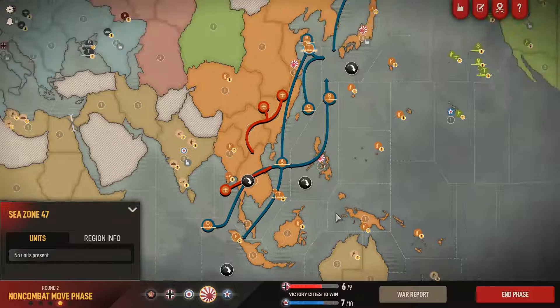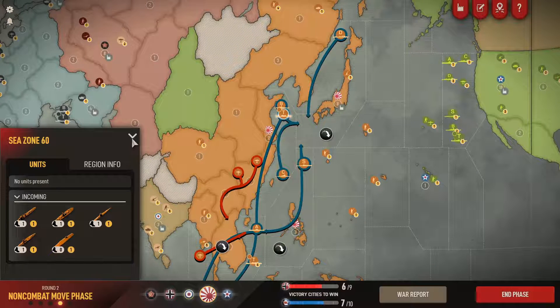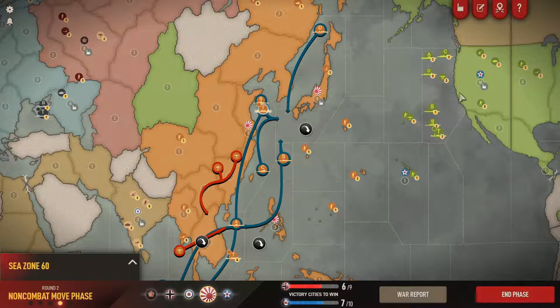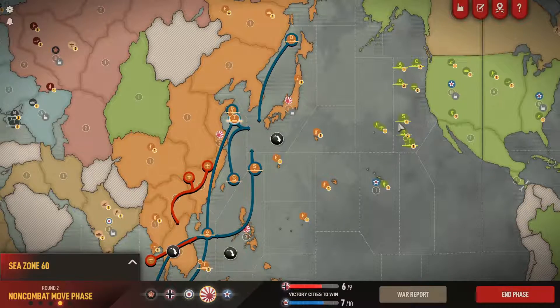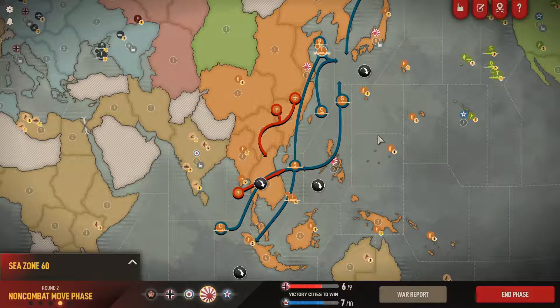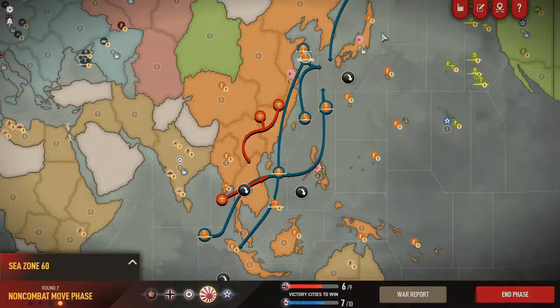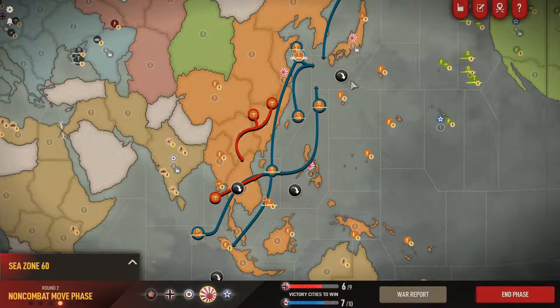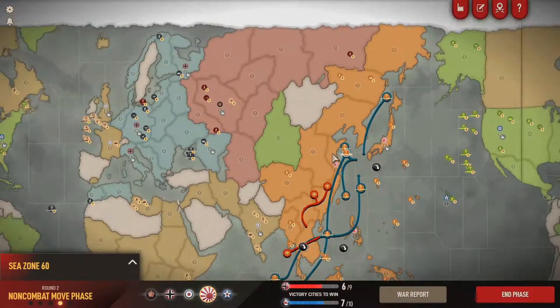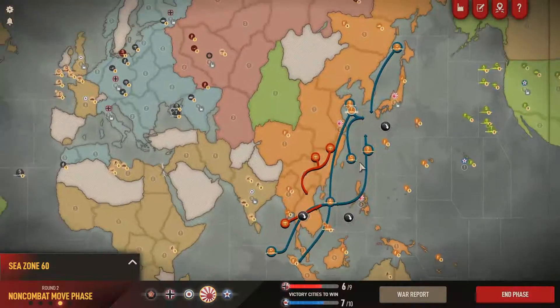Not a particularly impressive fleet so far - we're going to be outmatched for now, but hopefully once the planes arrive we can build up. The nice thing about having fighters in Thailand is they've got the range to move either toward India or back into the fleet if the US fleet makes a move. They're in quite a nice spot there.